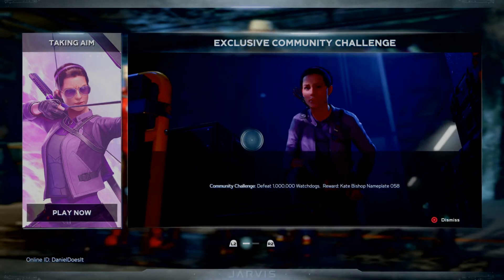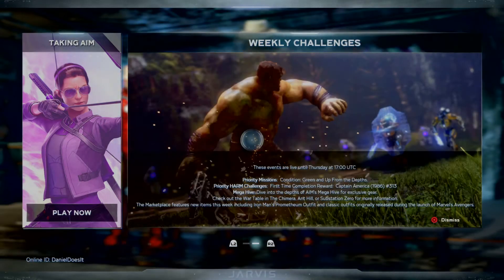Let's go ahead and check out this exclusive community challenge, which is defeat 1 million watchdogs. The weekly challenges are the priority missions Condition Green and Up from the Depths. Priority harm challenges first-time completion awards Captain America 1986 issue 313.